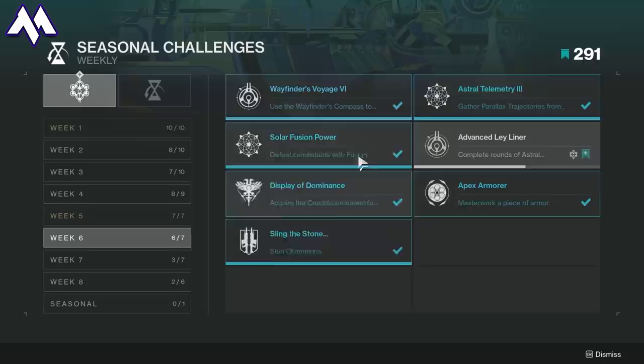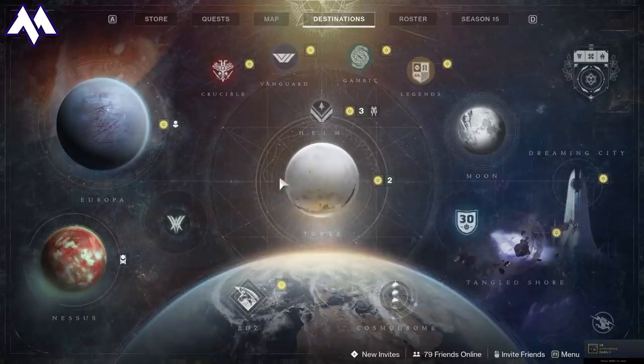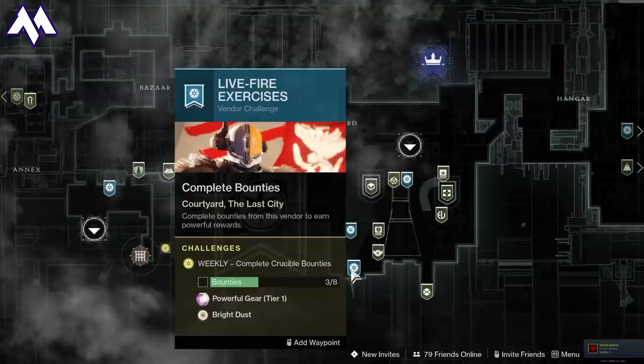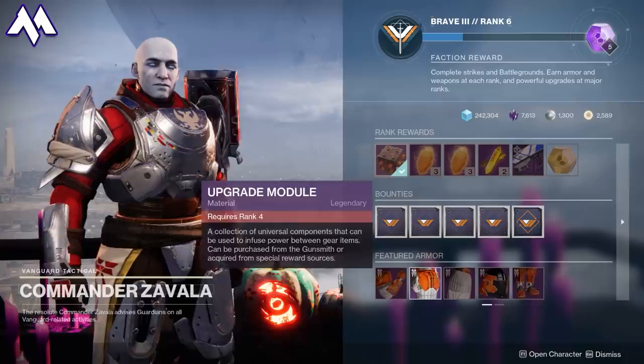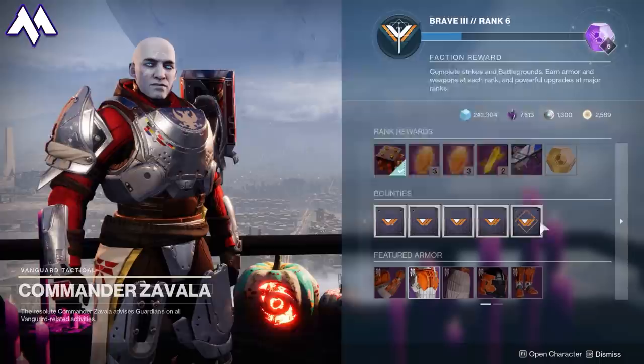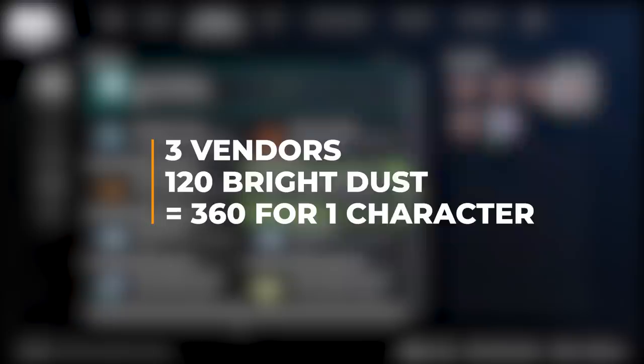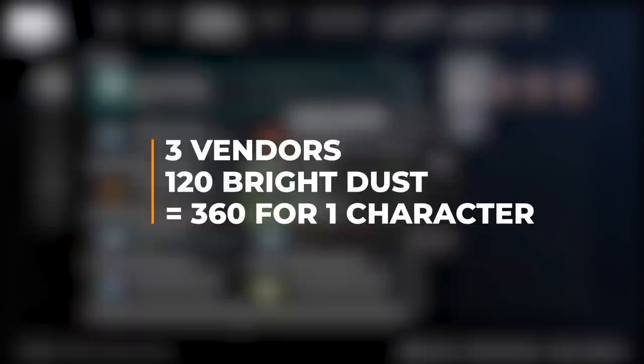For free players, the next easiest way to get Bright Dust is the 8 Bounty Challenge at the Drifter with Gambit, Commander Zavala with Strikes, and Lord Shaxx for the Crucible. Each of these vendors has a weekly challenge where all you need to do is complete 8 bounties of any kind during the week. Each vendor will give you 120 Bright Dust after you complete this challenge. Three vendors times 120 Bright Dust equals 360 Bright Dust per week.